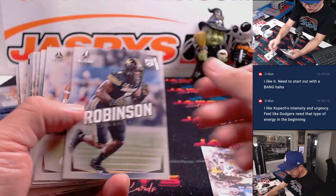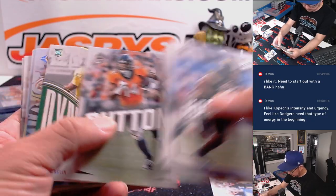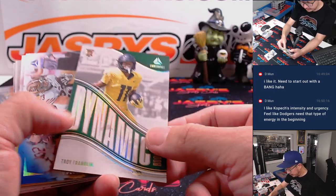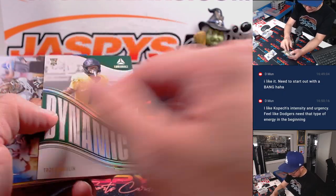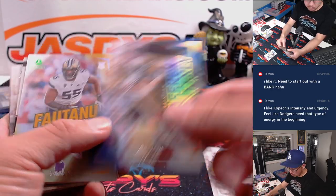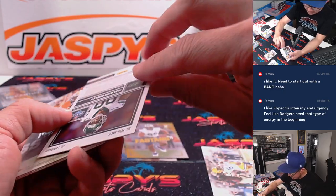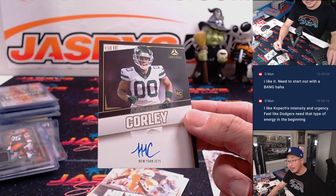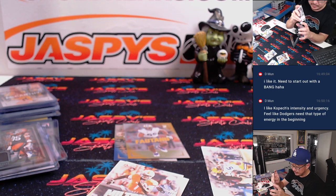Last spot, Mojo. Here's Jaden Daniels. Here's a Troy Franklin. Christian McCaffrey to 150. Fotano for the Steelers to 299. And a Malachi Corley year-one on-card autograph for the Jets. AFC East, Jason.